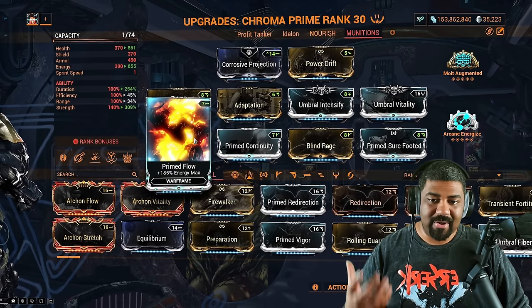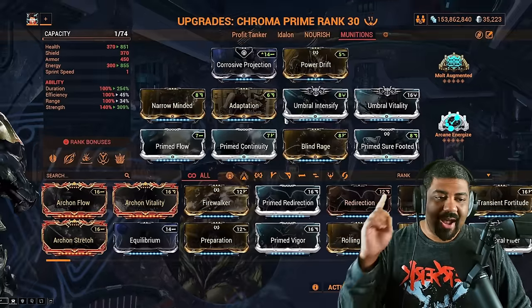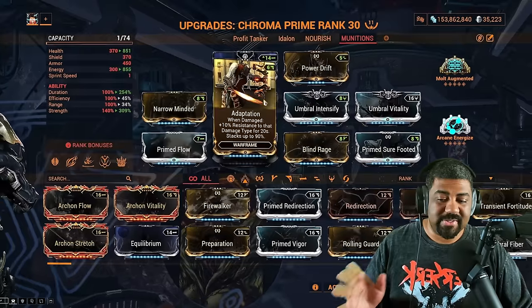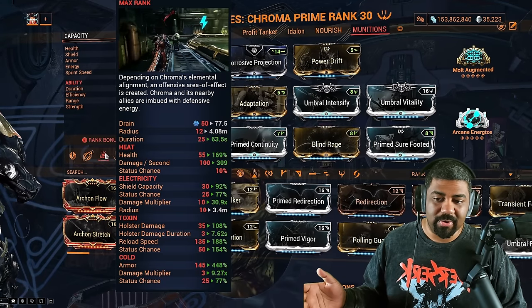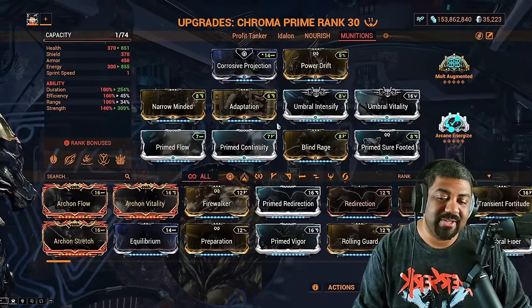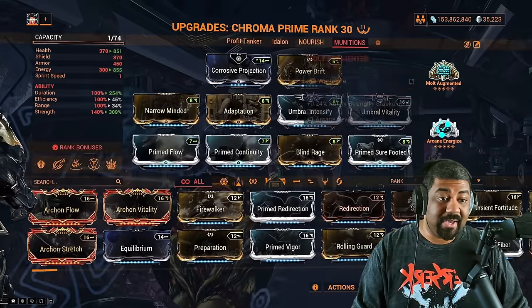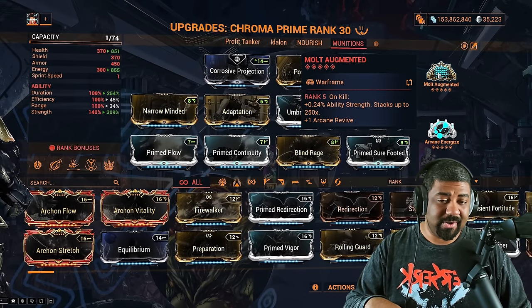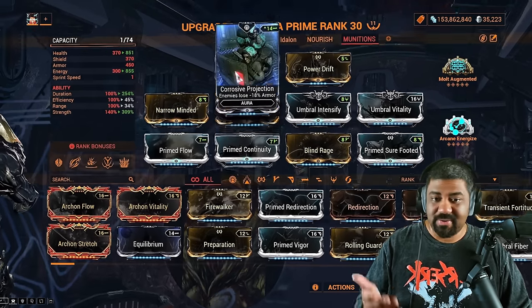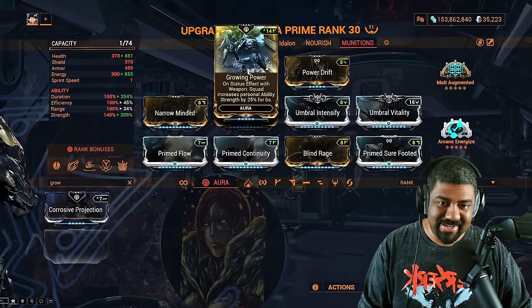For the Energized Munitions variant, it's going to be slightly different because I won't be using the augment. I go in with base Strength and a conditional strength increase. Arcane Energized since we don't have Nourish, and you can go with Flow or Augur Secrets for decent energy. In this version, you're going to use the Cold version of Elemental Ward, which gives you more Armor, so you're pretty tanky. You will have to let your Vex Armor expire once and rebuild it because of that Molt Augmented increase — 60% from Molt Augmented, 60% from your Tome, 40% from Void Sling, and optionally swap Corrosive Projection for Growing Power for 25% additional Strength.